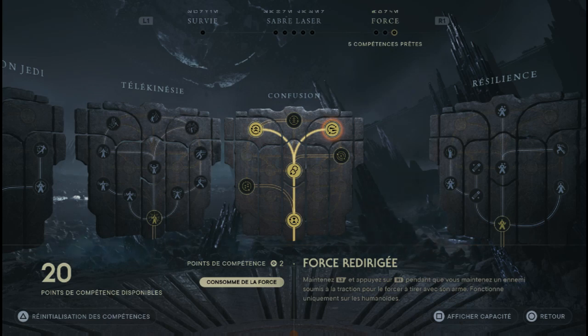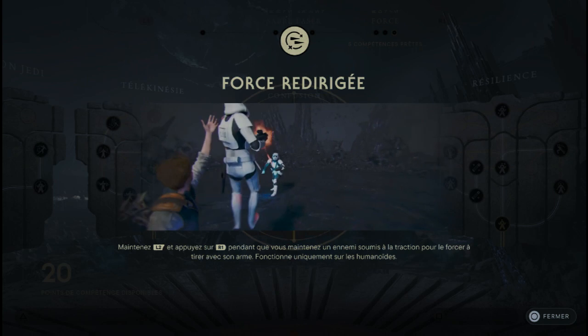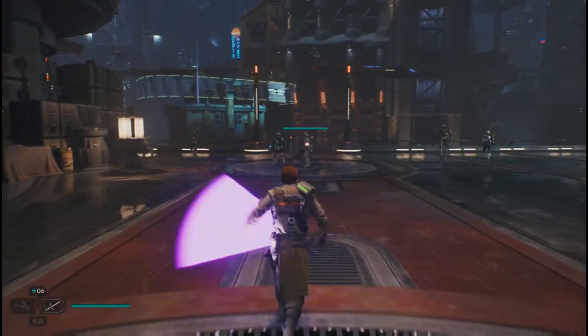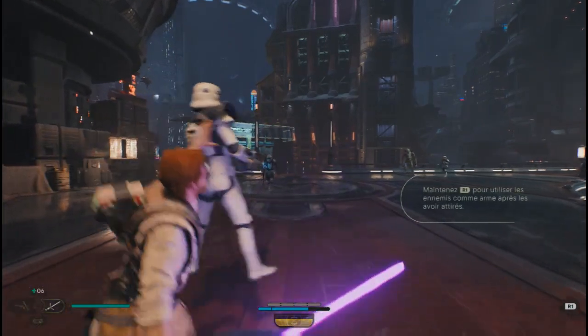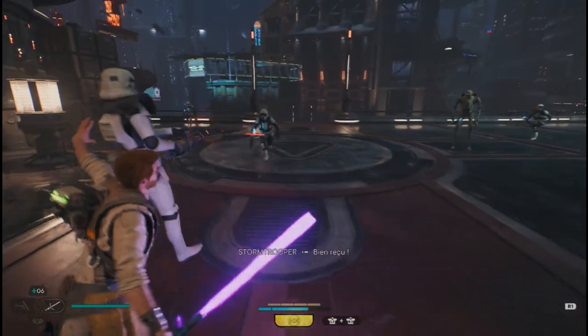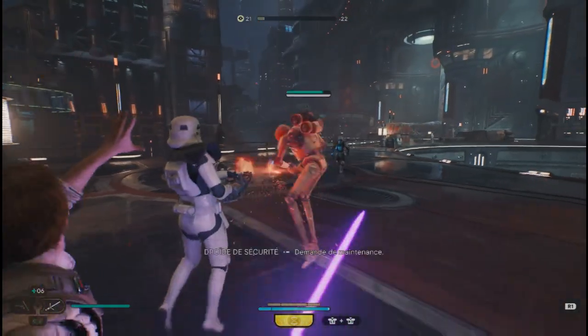Force redirigée. Celle-là, elle est vraiment top. Ce que va pouvoir faire Kal, c'est utiliser les ennemis comme des marionnettes pour les retourner contre leurs propres alliés. Compétence super utile si vous voulez vous débarrasser de plusieurs ennemis à la fois très rapidement.